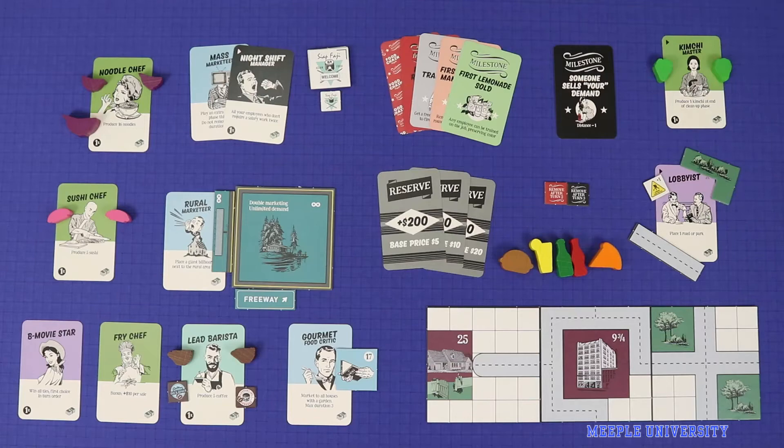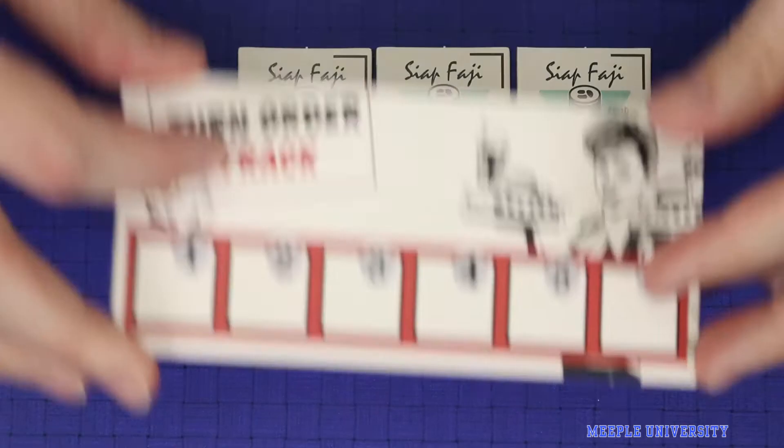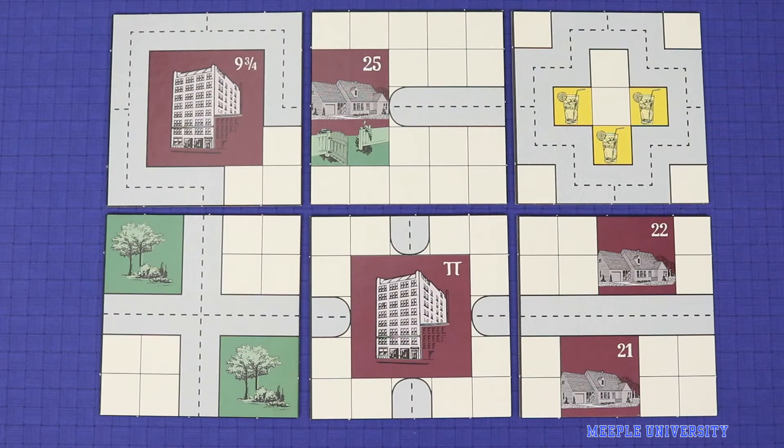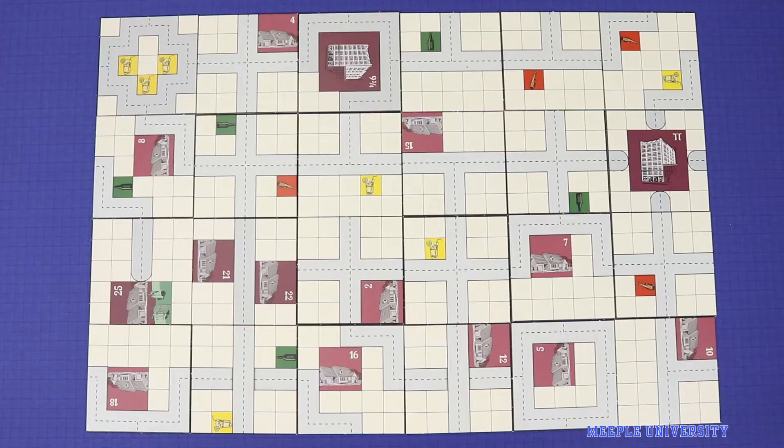Firstly, you'll be pleased to know that the game can now be played with six players. There are pieces for the Siap Saji restaurant which many of you will recognize from Splotter's earlier game, Indonesia. There is a new six player turn order track and new copies of several base game milestones so that you now have six of each. The game comes with six new map tiles and for the six player game you'll need at least four of them to make the map large enough. Remove the tile showing the two parks unless you're playing with the lobbyist module, then shuffle the rest in with your other tiles and lay them out in a six by four rectangle. I'll take you through the features of the new map tiles a little bit later in the video.